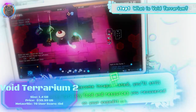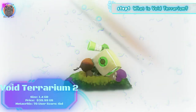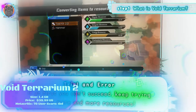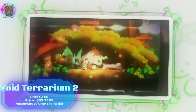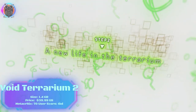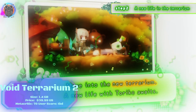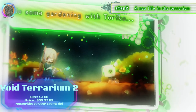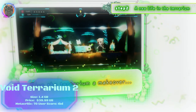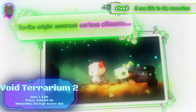Void Terrarium 2 is a post-apocalyptic dungeon crawler where you play as a robot named Robby, who must help a young human girl named Toriko survive in a world overrun by toxic fungi. The game features a unique terrarium system that allows you to grow plants and collect resources to help Toriko stay healthy. You will also need to explore dungeons and fight monsters to collect new weapons and equipment. Void Terrarium 2 is like every roguelike in terms of difficulty — challenging but rewarding — and is sure to appeal to fans of dungeon crawlers and survival games.